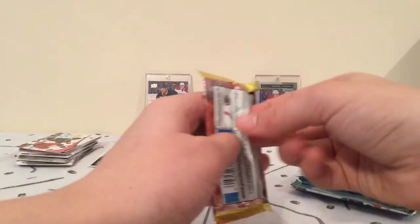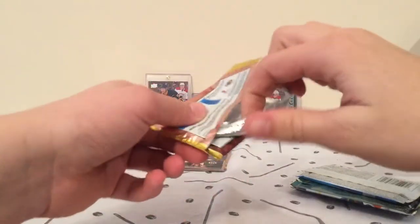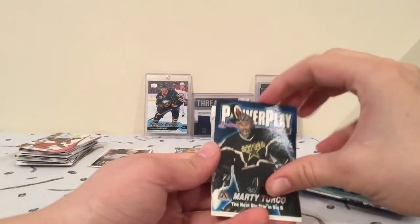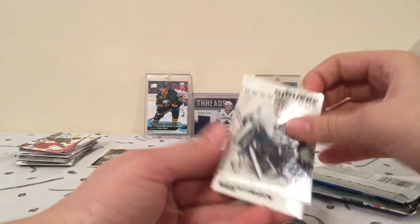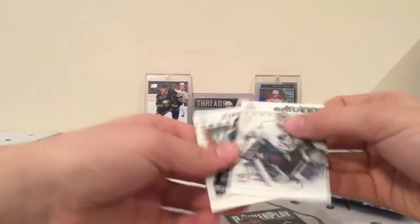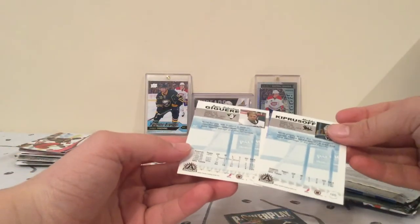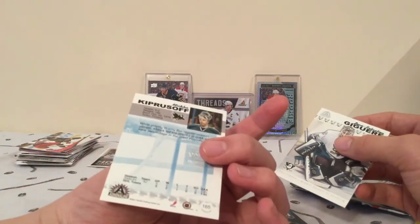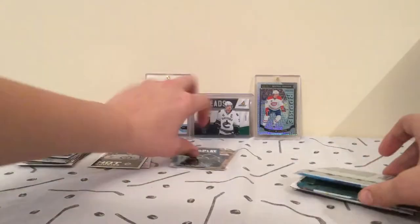Adrenaline. Can we get a numbered card — first numbered card? Will we pull one? Probably not. Marty Turco power play. Jigar, Jigar, Jigar, and Kipersoff. It's too bad — neither are rookies either. Or maybe this Kipersoff is, I'm not sure. We got the power play insert.